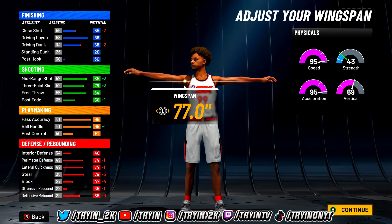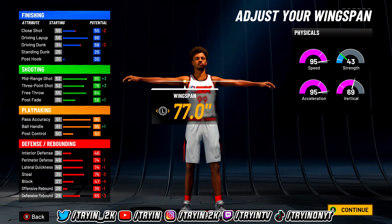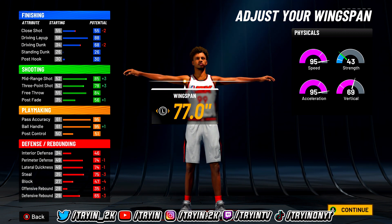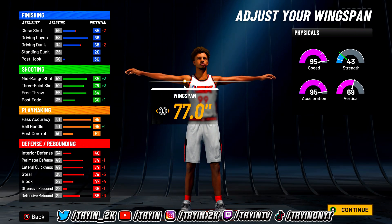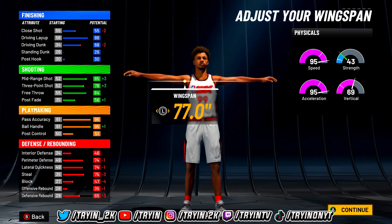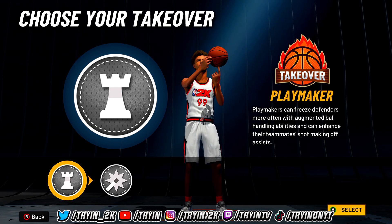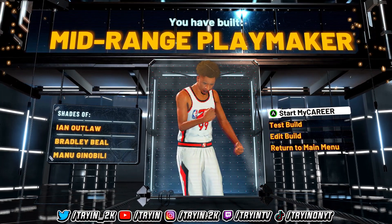This build is very overpowered, especially at 99 overall. Right off the bat you have 95 speed and 95 acceleration. You have a 68 driving dunk, which might look a little low but you will be able to dunk very consistently — you just won't be able to unlock the best dunks. A lot of the playmakers you'll come up against are at like 80-90 speed, but as a pure playmaker you have 90-plus speed right away. Go with minimum wingspan and choose the playmaking takeover.